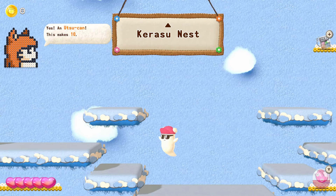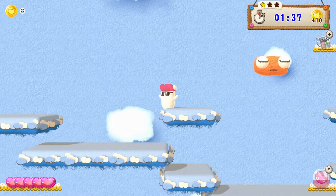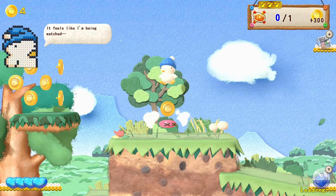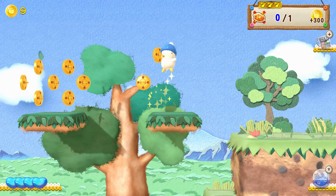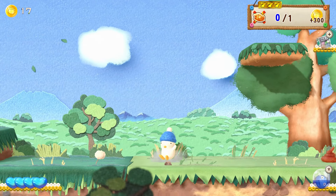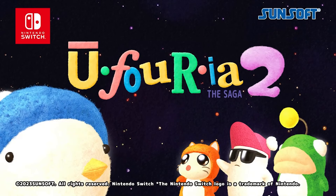Originally launching on Famicom in 1991, followed by a European release, Euphoria was ahead of its time with its non-linear style, but was often too obtuse for its own good. That's what makes the quasi-remake sequel Euphoria the Saga 2 so welcome.